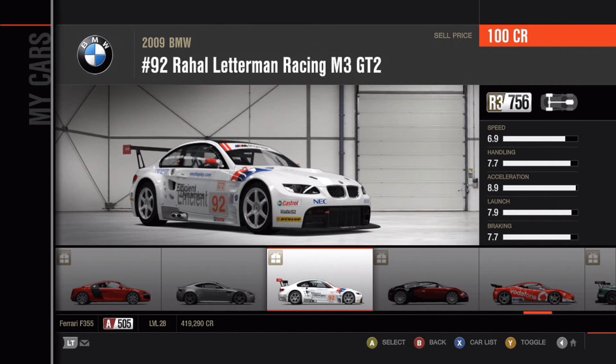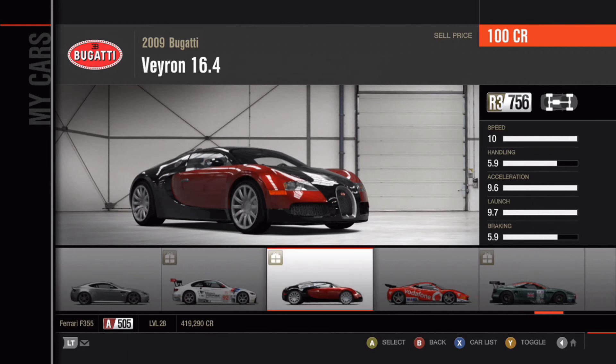The 2009 BMW No. 92 Rahal Letterman Racing M3 GT2 — basically an M3 fitted with extreme electronics. It's an R3 class car, so it should be quite fast and competitive. It's a touring car, not a rally car. Then the 2009 Bugatti Veyron 16.4, speed rating 10. I've never been a big fan of Bugatti, so I got it as a gift and never used it.